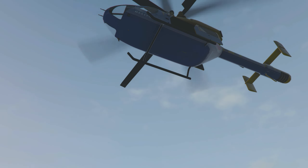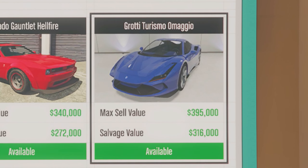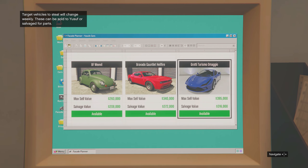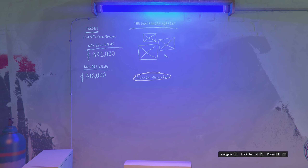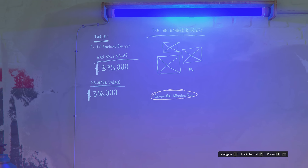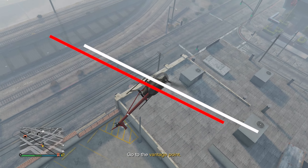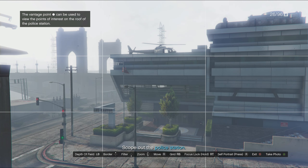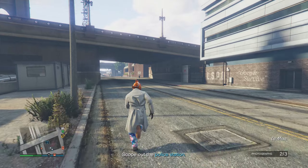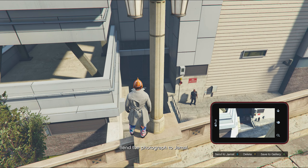The Garati Turismo Omagio is the highest-paying vehicle with a max sell value of 395,000 or salvage value of 316,000. The first vehicle mission is free — no setup fee. You'll see the max sell and salvage values and be asked to start the scope out mission. Head to the vantage point and take photos: one of the helicopter on top of the building, one of the ventilation unit, and one of the back entrance. Then return to your salvage yard.